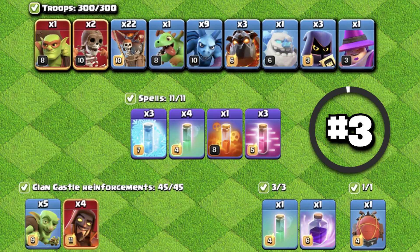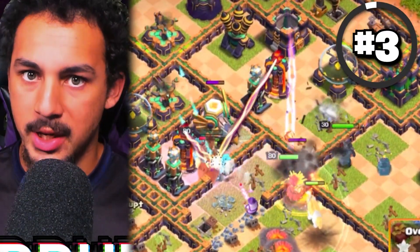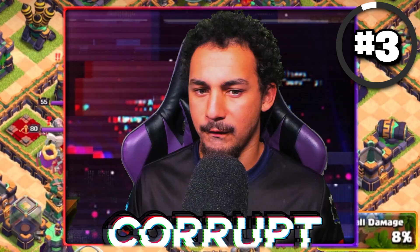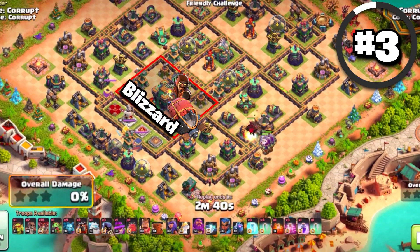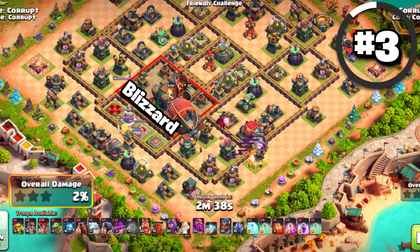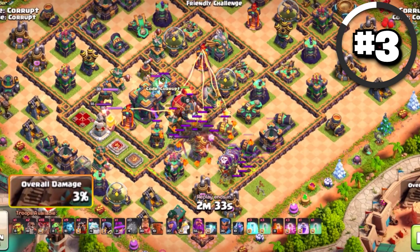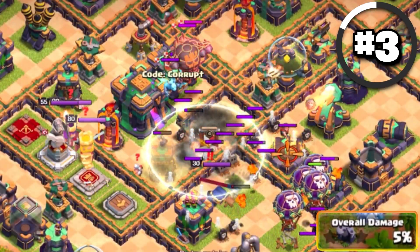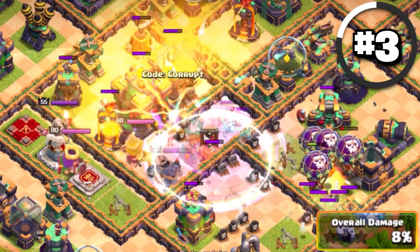Let's kick things off with the Blizzard Lalo in the number 3 spot. This thing is still very good. Start with the Blizzard first — you want to mainly begin with the use of a Lava Hound, maybe a couple Balloons, and then use the Battle Blimp. Once you find the spot where you want to land your Blimp, use an Invisibility, then drop in a Rage and start timing your Invisibility spells every 4 seconds.